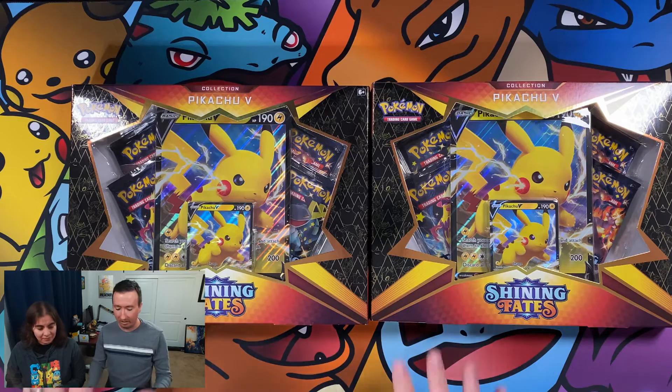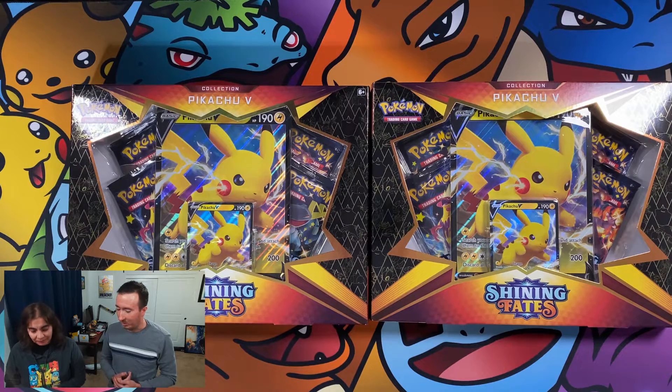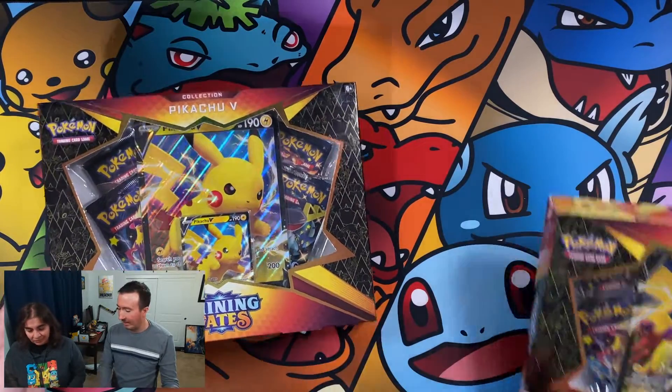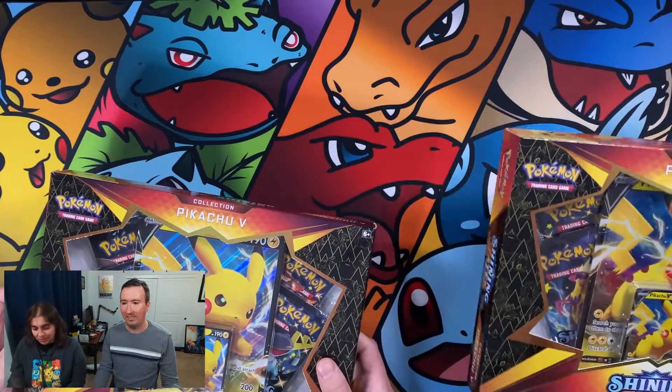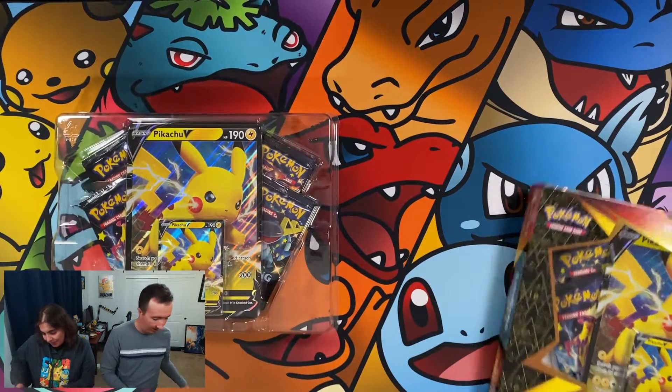On the desk you'll see we have two boxes — they're exactly the same, these are Shining Fates. They were pretty difficult to find but they're getting a little easier. There are four packs inside this box and some jumbo cards. This is the one I wanted — the one with Pikachu V. I'm excited, I care for Pikachu specifically.